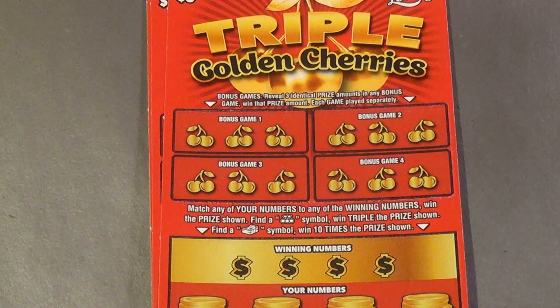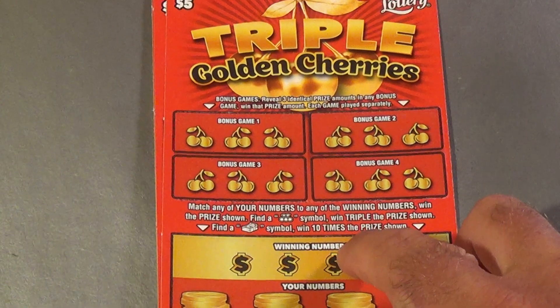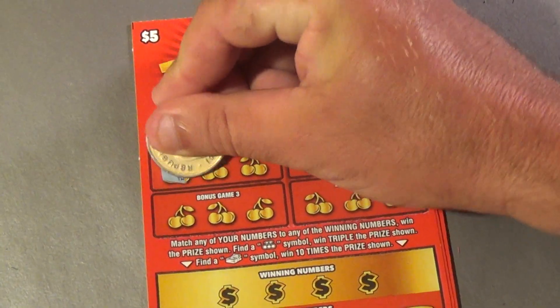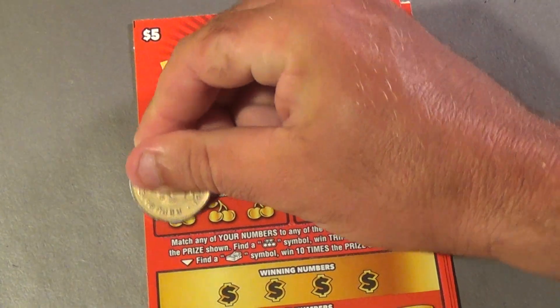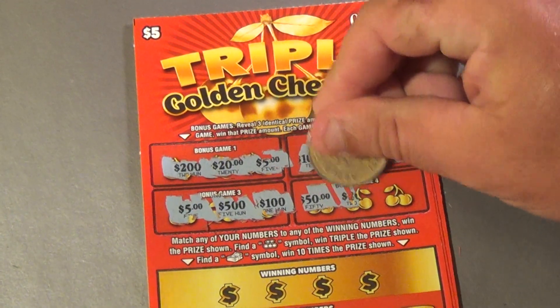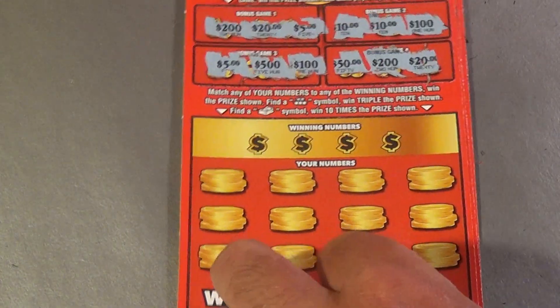Moving on to three $5 Triple Golden Cherries. You need to get three matching prize amounts to win. We have four bonus sections showing $200, $20, $5; then $10, $10, $100; then $5, $500, $100, $50; and $200 and $20. So no bonuses matched there.